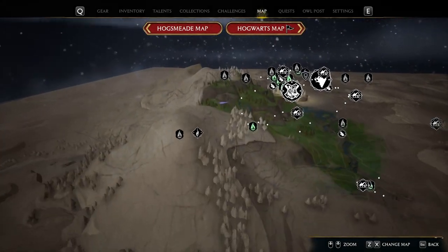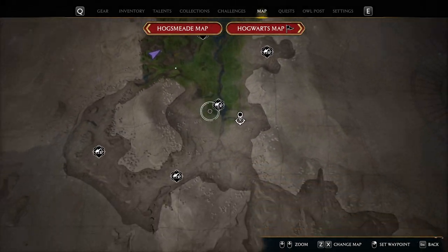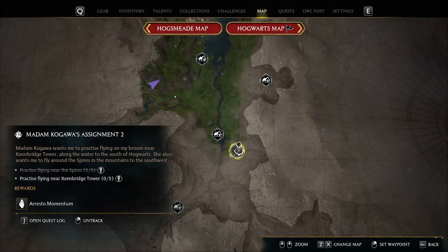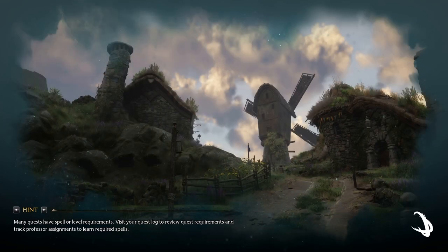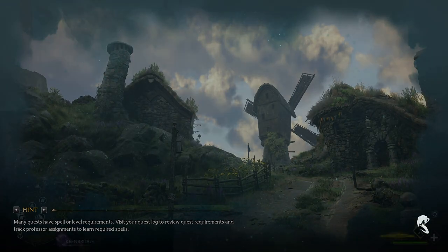Where's the next one? Keenbridge Tower. We do have a flue relatively close by to that as well. And I guess we could do the other flying quests since we've already turned on the controller and synced it.